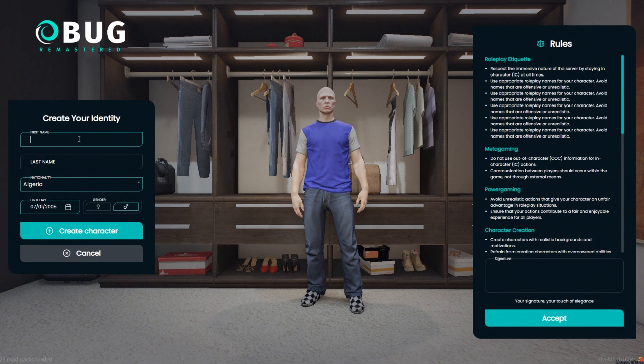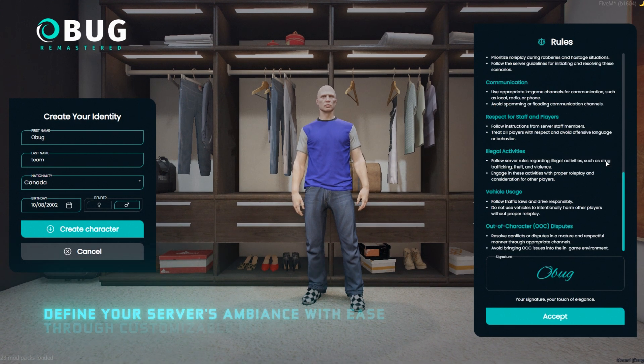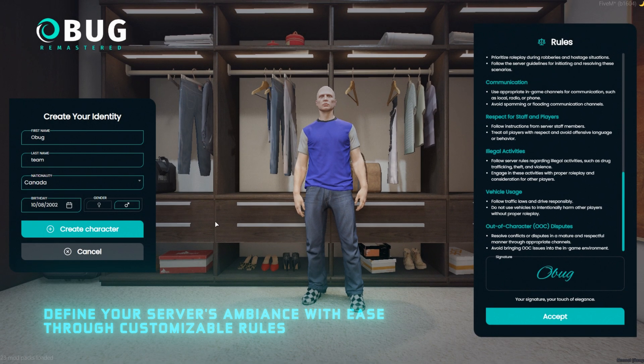Witness the magic of character signature, as your character's first name seamlessly links to their signature, updating dynamically. Define your server's ambiance with ease through customizable rules.